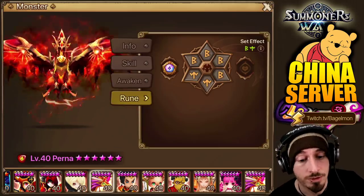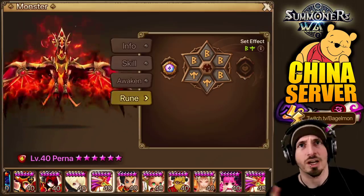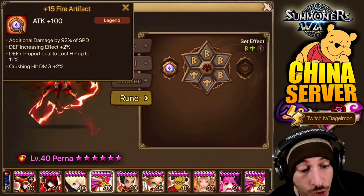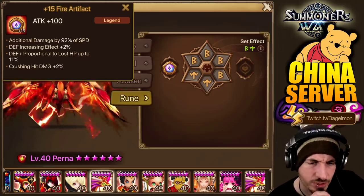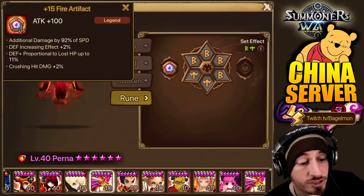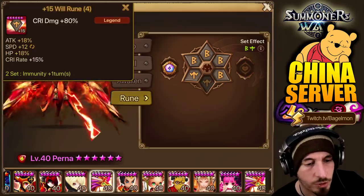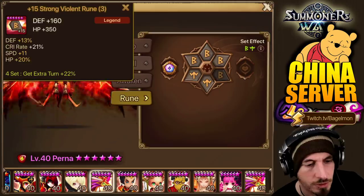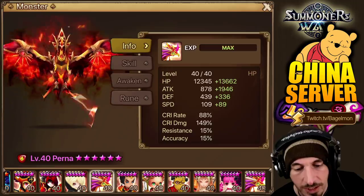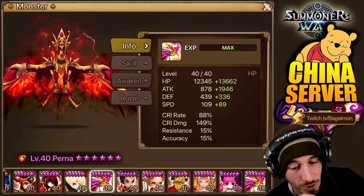Perna — again, tanky bruiser stuff. Extra attack, less HP, more defense or more attack when he receives some damage. Additional damage by 92% of speed — I wouldn't actually expect that on Perna. Defense increasing effect plus 2%, defense plus proportion to lost HP up to 11% — kind of what I was talking about. Crushing hit damage plus 2%, attack, crit damage. That's actually not a crazy Perna — it's still a really good Perna but not as crazy as I was expecting. That looks like my Perna, so he definitely nerfed the Perna runes.